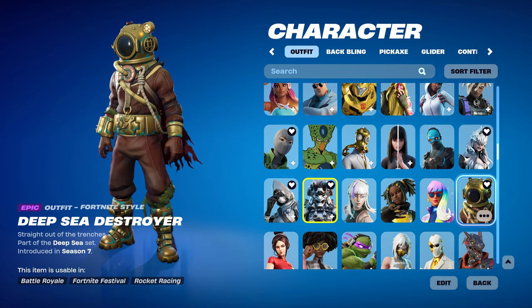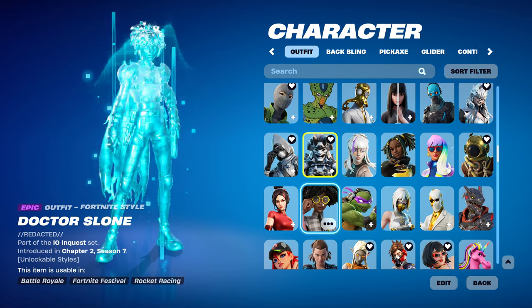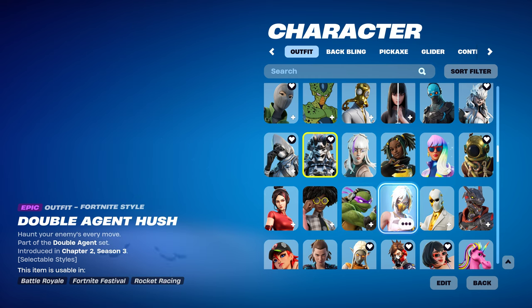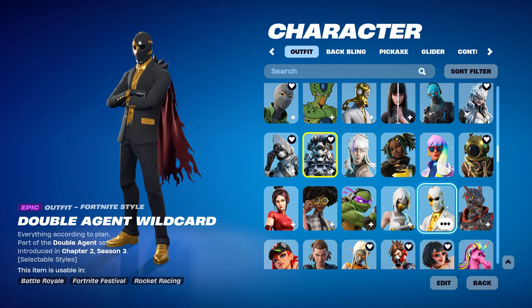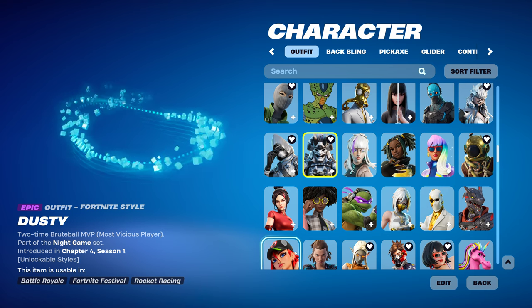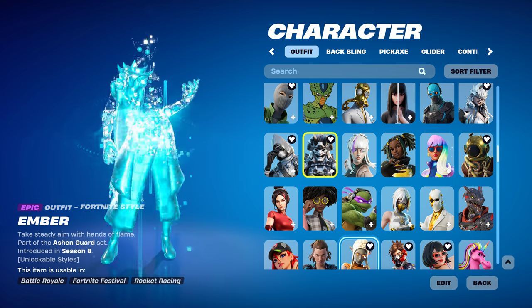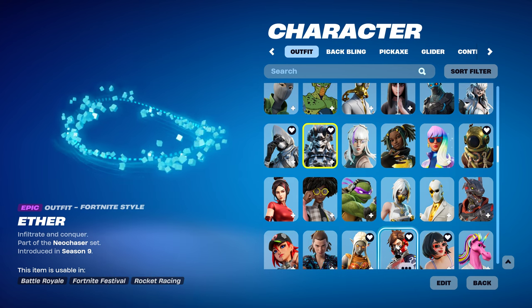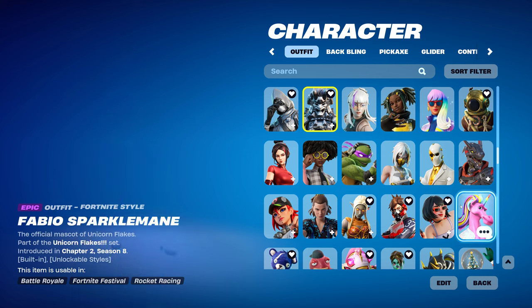I'm just going to show epics, and then when I get to rare, I'll start saying names again. I'll stay on them for three seconds so you can look at the names.